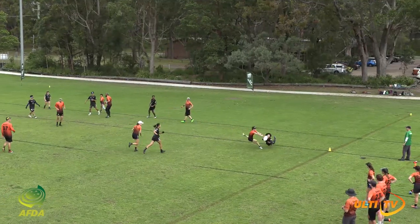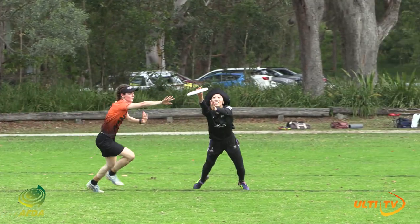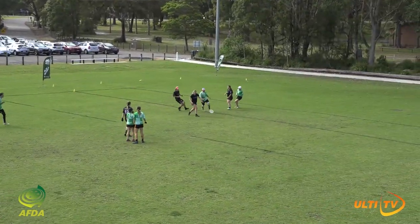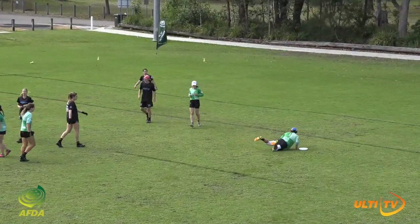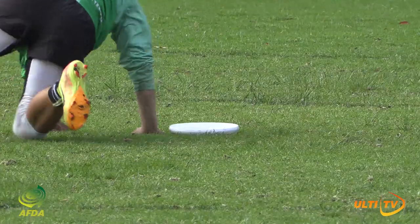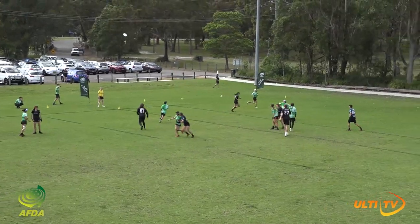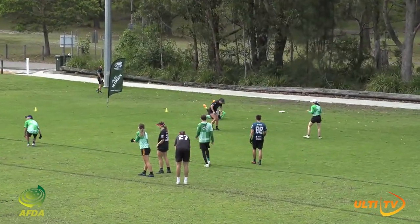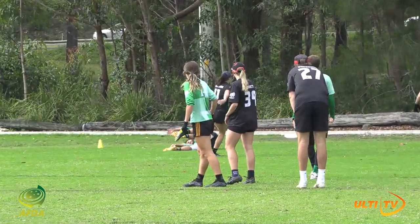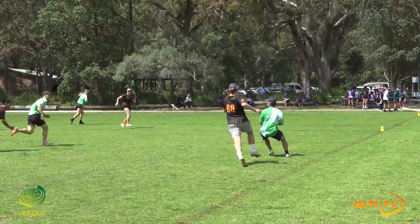Adi-chan with an amazing put. What a diving grab! She goes for a big flick huck as well, but Sears ensures that falls to the ground. Adi makes sure the roller is terminated. Calling for Vert — Yu goes for a hammer to Adi! Oh my god! Adi goes for a head-height layout, almost catches it. Drops, the Sunoko back, and a little one-two up the line.